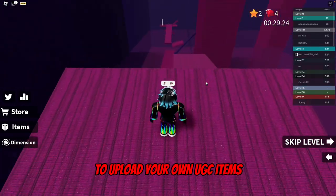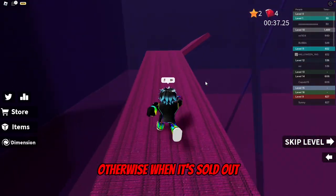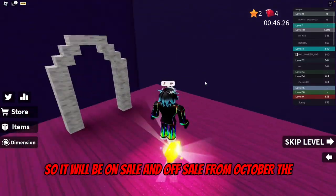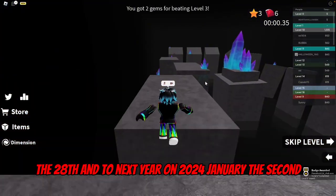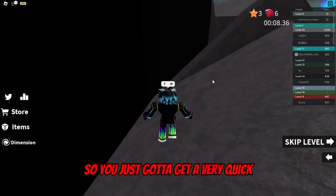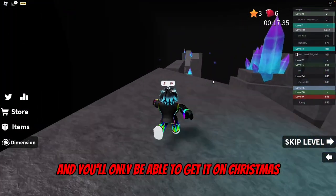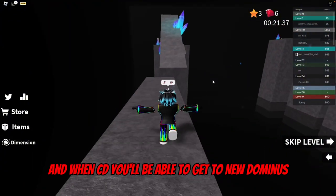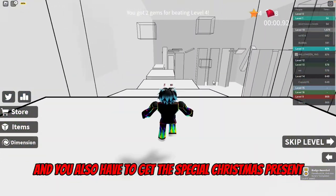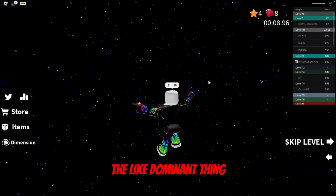You also have to get verified to upload your own UGC items, so you've got to get that new hat quick — otherwise when it's sold out you won't be able to get it. You can get it from October 28th through January 2024. There are also going to be Christmas gifts, available on Christmas only, and on TV you'll be able to get three Dominuses. You'll have to get the special Christmas presents pack.